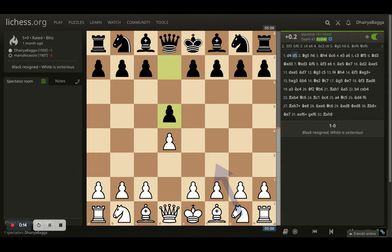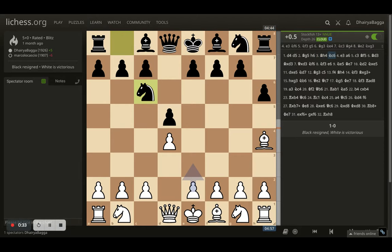I started off with d4, opponent responds with d5. I go bishop to g5 — the idea with bishop to g5 is to prevent the opponent from playing e6 straight away. Opponent plays h6 trying to kick the bishop backwards, I go to h4 just trying to maintain that pin for the time being. Opponent goes with knight to c6 developing the knight, I go for e3.